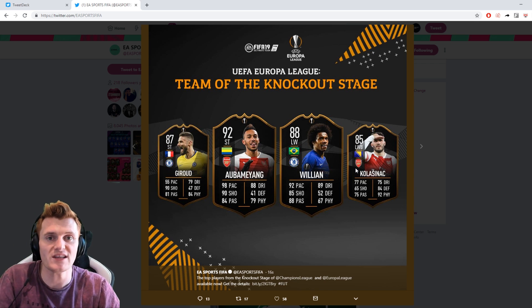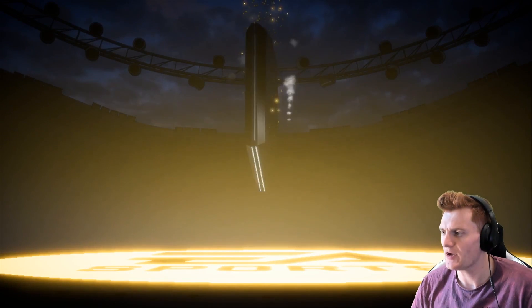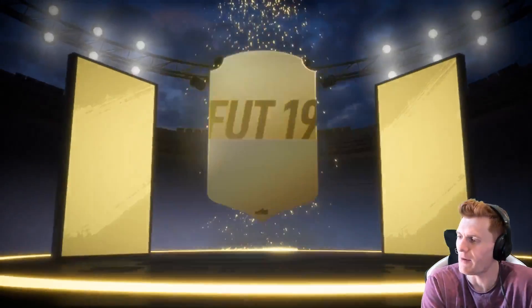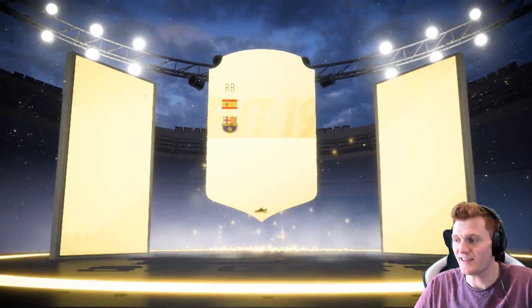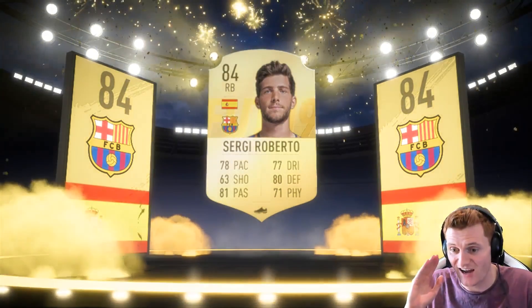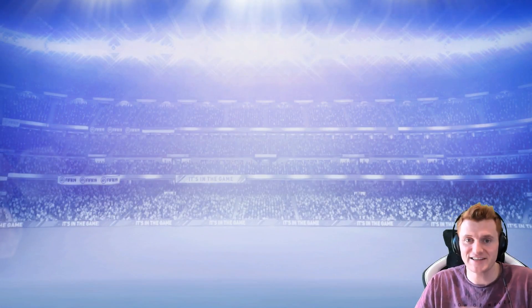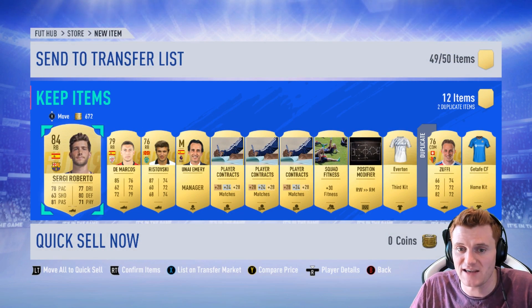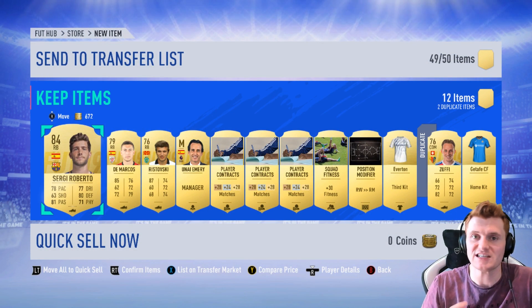Smash the thumbs up if you enjoy this. Let's see if we can pack one of these unbelievable players. Here we go with the first pack of the day. Today would be the day to pack Messi — I'm basically on a quest to pack him. He's the last gold regular player I need, although he is a Team of the Tour card. If he's a big special card from Team of the Knockout Stages, I'll take that and count it.